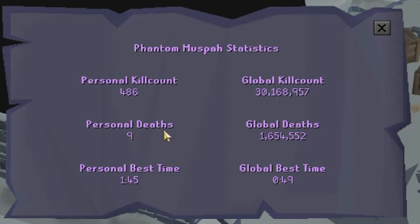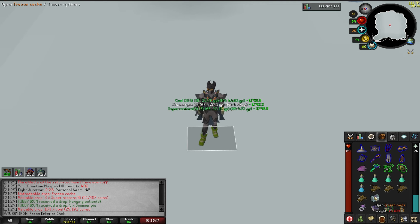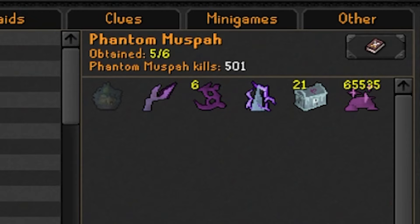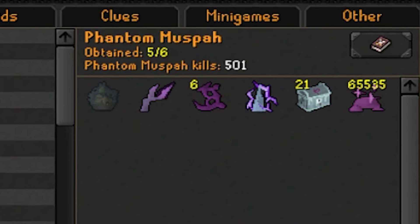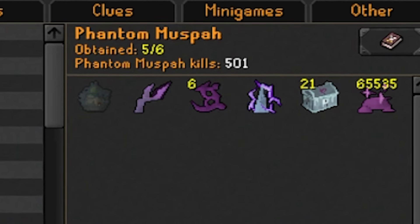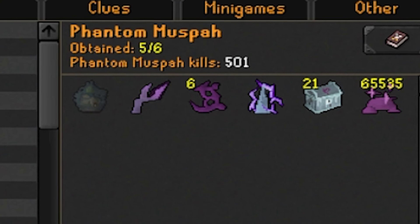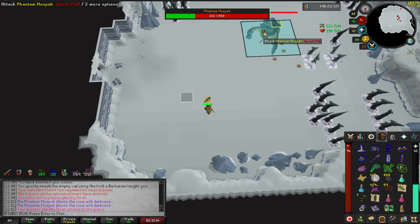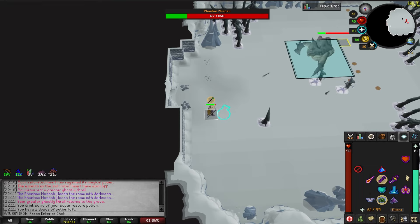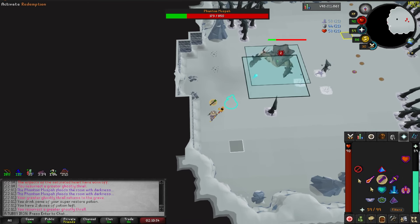By the way, the 49 second global personal best is absolutely disgusting - how is that even possible? I didn't record the 500kc milestone but don't worry, nothing happened. I am now sitting at 501kc with still only 1 Venator Shard. Maybe there's a typo in the wiki - instead of 1 in 100, it might be 1 in 1000. I am raking in tons of GPs, herbs, runes, and useful stuff, but I would like to be done with this boss. The second shard really can't come soon enough.